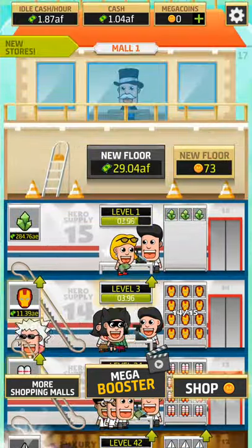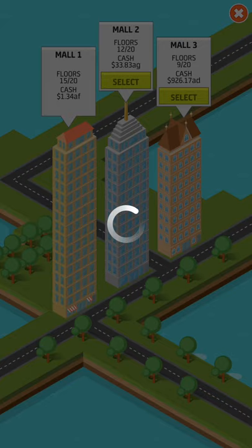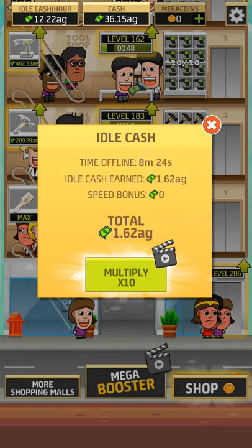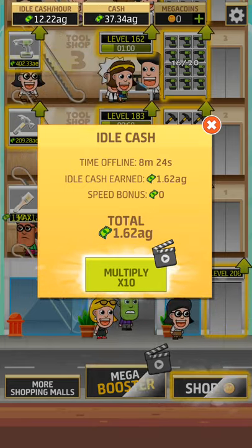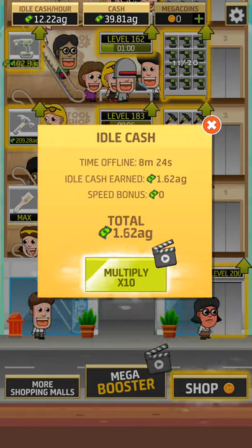With those coins you can also skip the upgrade wait time you need for your products to become more expensive. You need a different amount of coins for each level. If I had watched the ad videos earlier I would probably get a 10x multiplier and would have been advancing much faster.